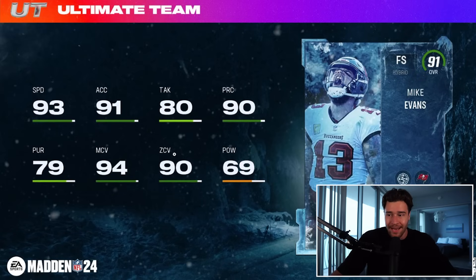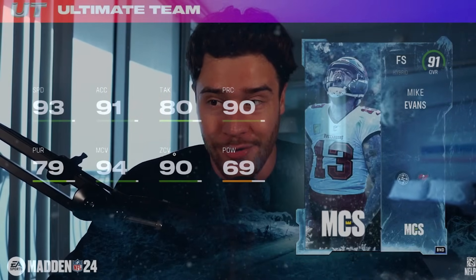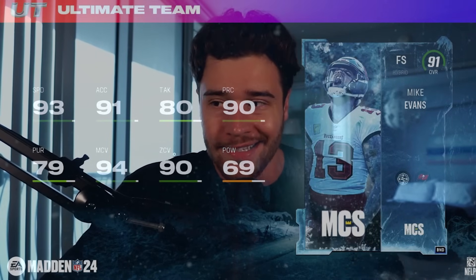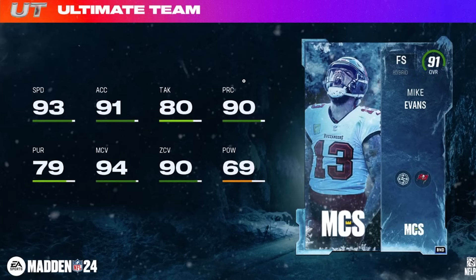He's also got 94 man and 90 zone — basically a cornerback playing at free safety, which is awesome. If you played this card as a corner, you'd actually be really good. 93 speed, 94 man, 90 zone, 90 play rec. In terms of height, Mike Evans is six foot five, so he is basically the tallest player on the field unless you've got like Harold Carmichael or the Swift card roaming around.